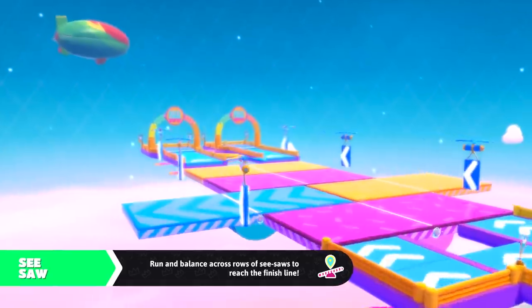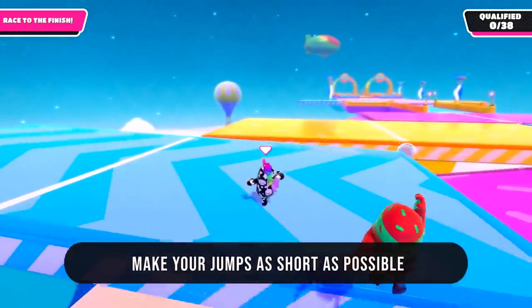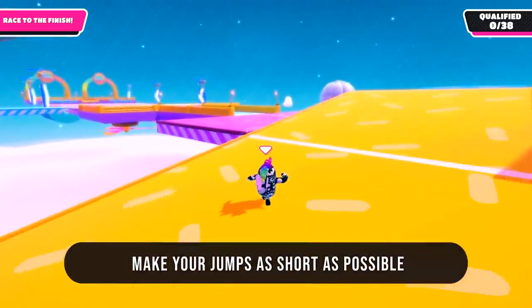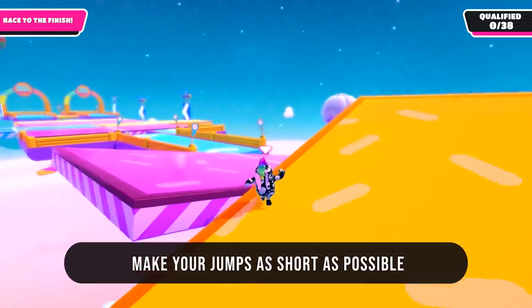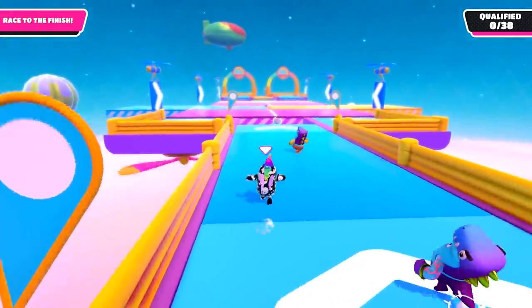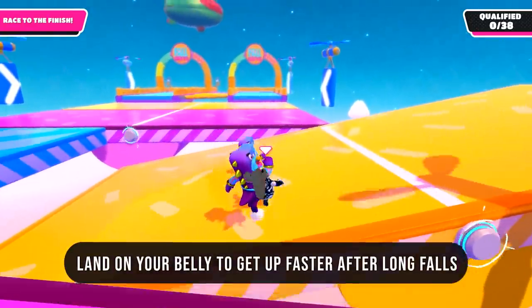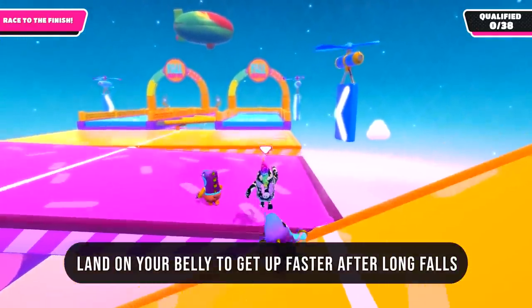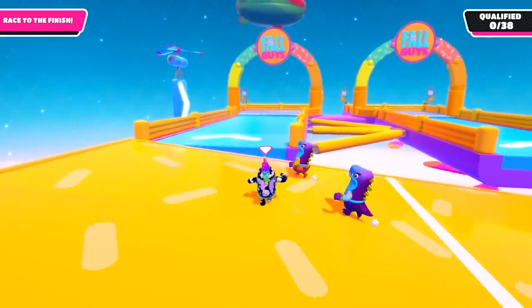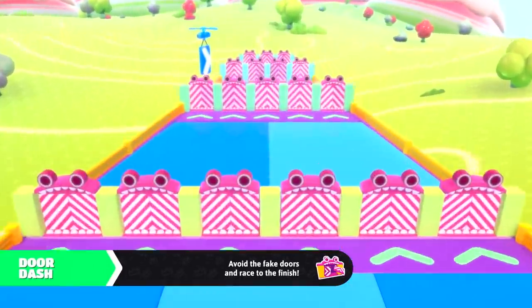Next up might be the level that makes the most people the angriest — it's Seesaw. My main trick is to transition between all the seesaws with the least amount of jumping possible. Watch and anticipate for the seesaws to tilt, then hop over that little gap as they cross over each other. If you do have to jump far, diving is best — landing parallel to the seesaw on your belly means you'll get up faster than if you land on your feet and topple over.